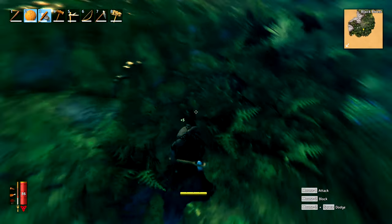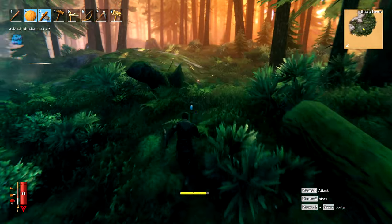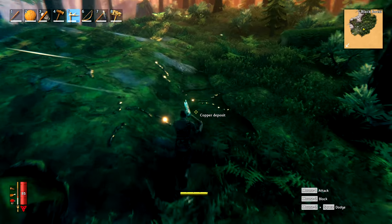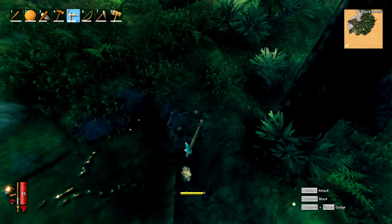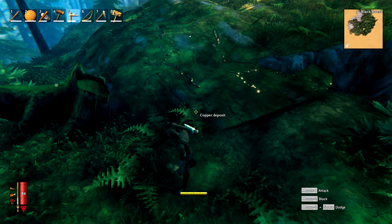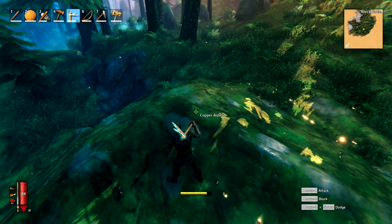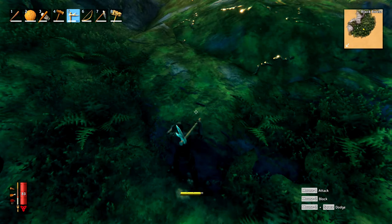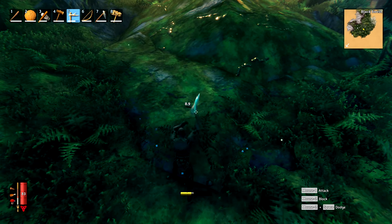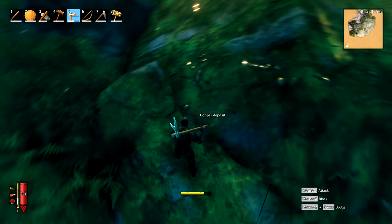Now these copper deposits actually go deeper down into the ground than you would kind of expect at first, just by looking at their shape. You can reveal this by starting to break it — you can see that it's actually under the ground, and some of these go quite deep, like three or more layers sometimes. So this could actually be a huge copper deposit. There's usually a lot of copper in a decent sized black forest. There are actually two models here — this one is the rock, and this is the copper. So you can see the difference.